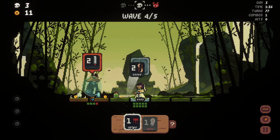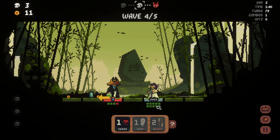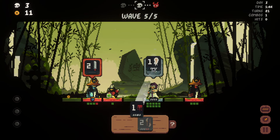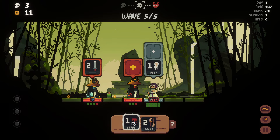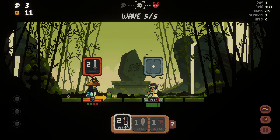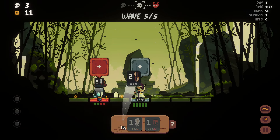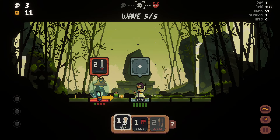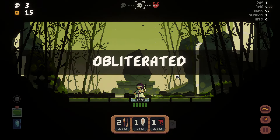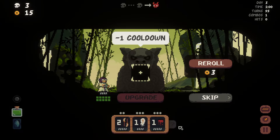That was stupid because it doesn't actually do anything. I should have used that differently. A bit sloppy there, but that's fine — we got there. Minus one cooldown. We're gonna go for scar strike, sticking to the original plan of making this our super tile.